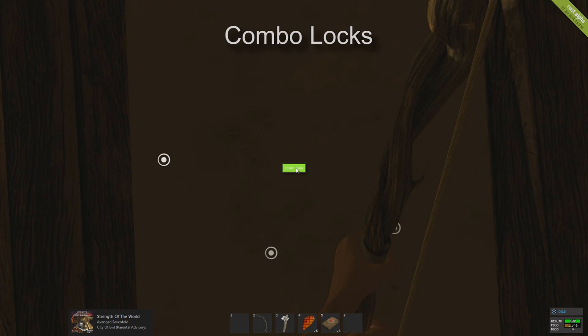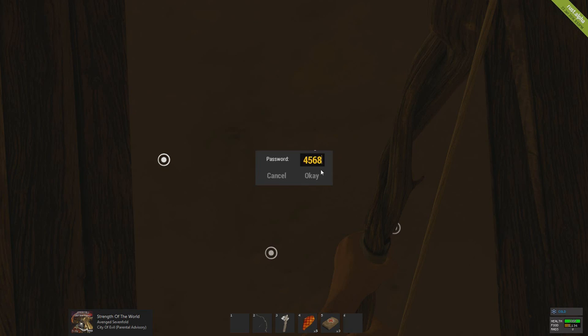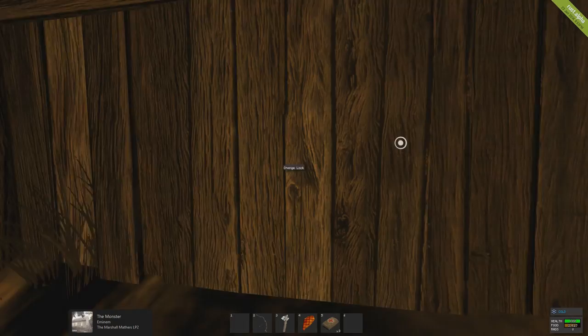The first thing we're taking a look at today is combo locks, which work just like campfires. You hold down E, you put in your four-digit pin, and if the pin is correct it will open. If not, it will say incorrect password.